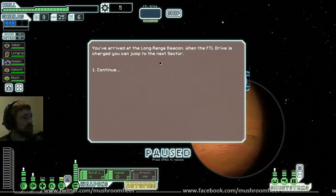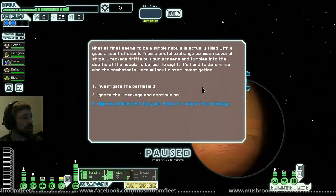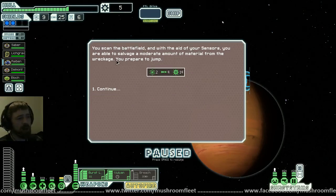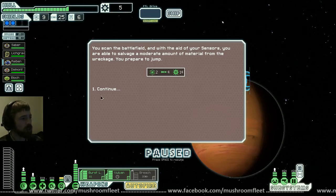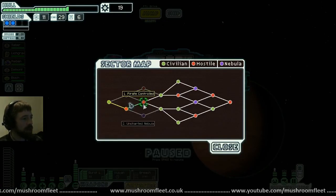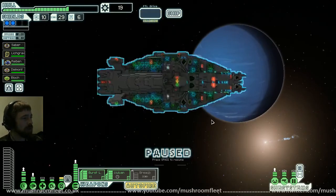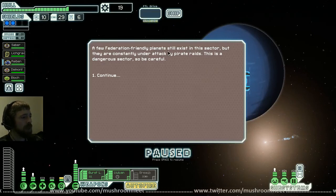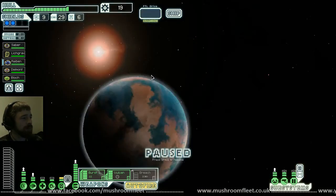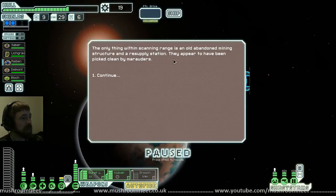Arrived at long range beacon, FTL is charging. What first seems to be a simple nebula is actually filled with debris from a fight. Improved sensors — use sensors to scan the wreckage. Leveling up your subsystems gets you access to so much more stuff. Pirates ahead — I'm going to go and batter the pirates. I think I'm going to take the Hero deep.